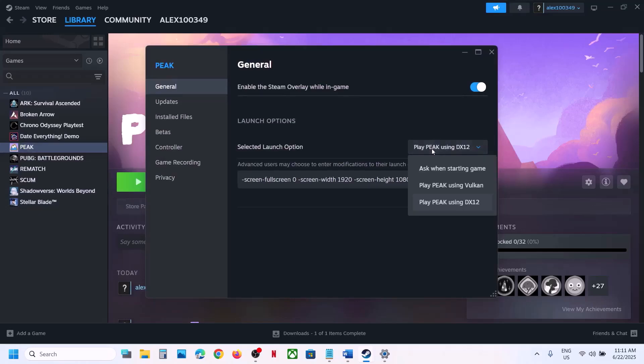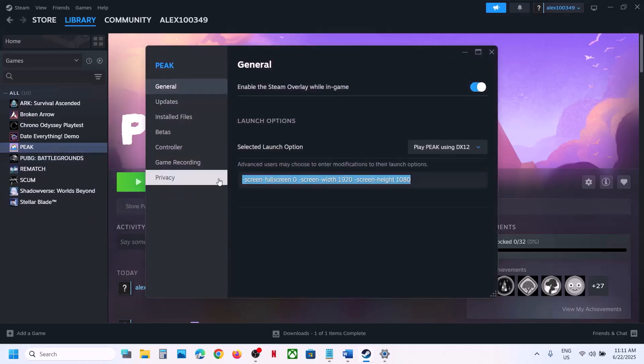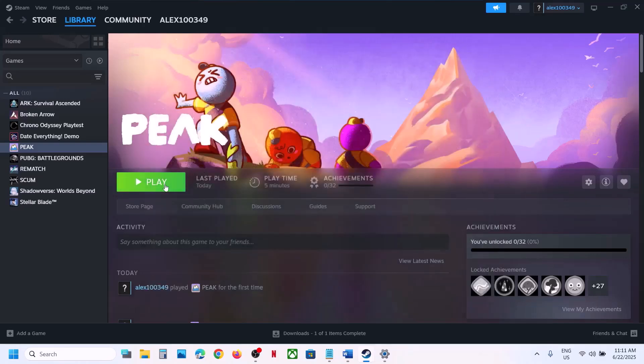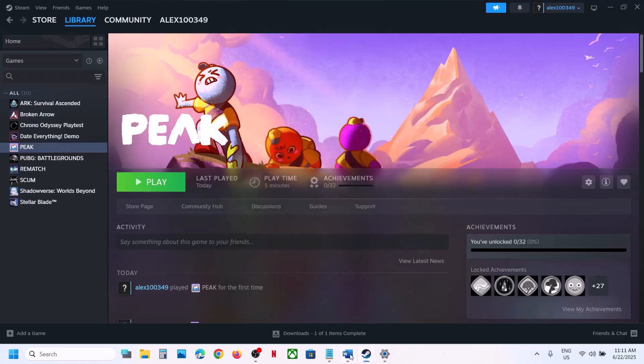If that does not work, you can also remove the launch option and when starting the game select Vulkan to check if Vulkan is working for you.